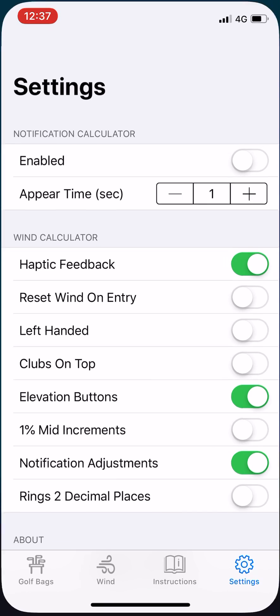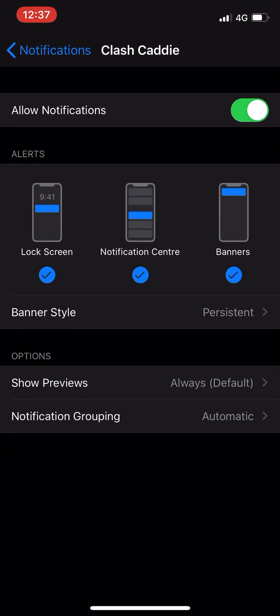So once you've turned that on, you just need to go into settings and make sure that you've got banner style set to persistent for Clash Caddy, which will make sure that when the notification drops down from the top it remains there indefinitely until you swipe it away.